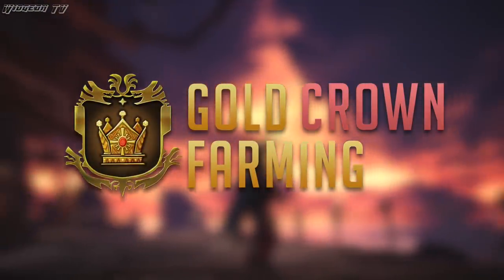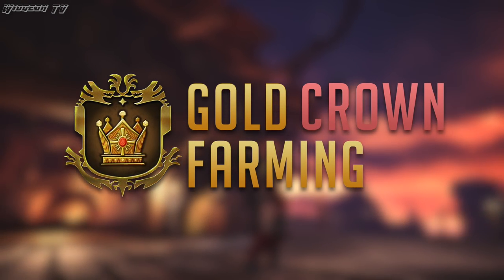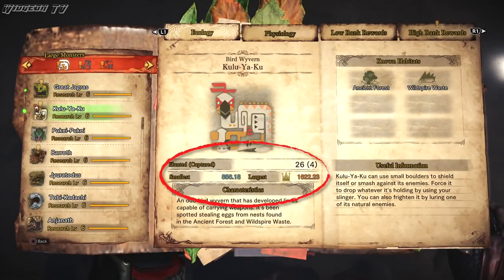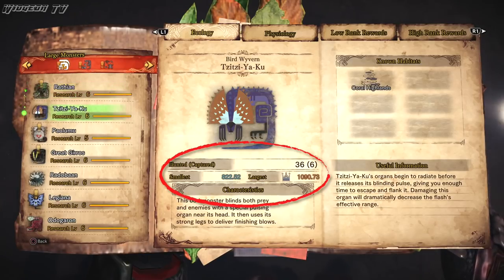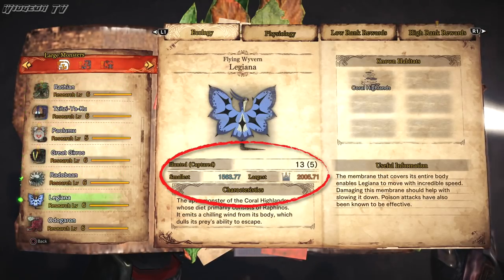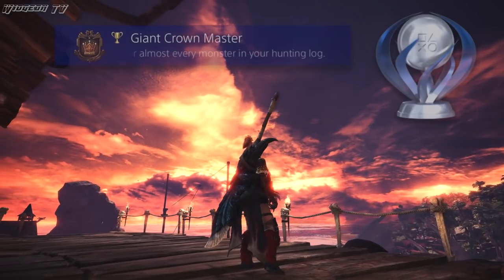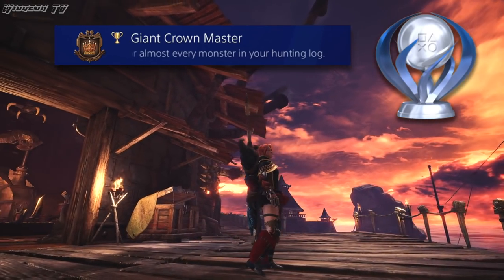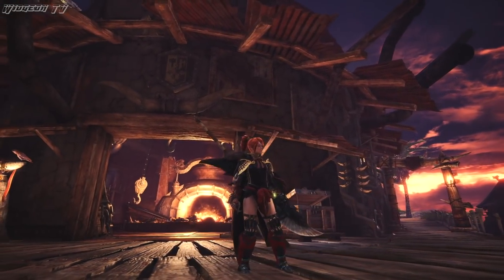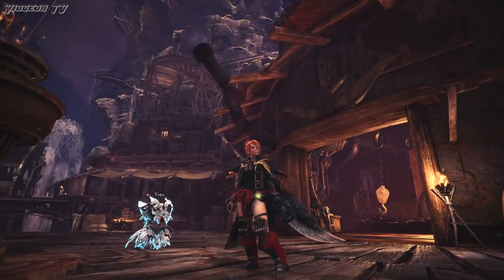What's up guys, it's Wudgeon TV here. Today we're going to be going over the best practices for farming gold crowns. For the uninitiated, gold crowns are given to you every time you kill an especially large or small monster — normally around 25% either bigger or smaller depending on the crown. You might be farming them for the PlayStation 4 platinum trophy, which is easily one of the hardest trophies in the entire game, or for the sake of completionism.